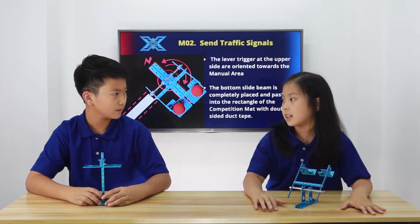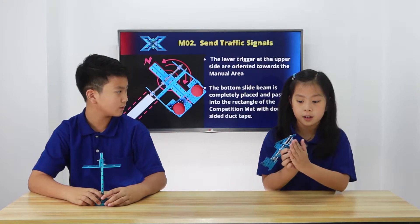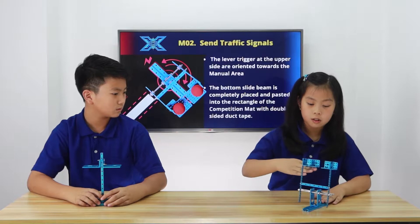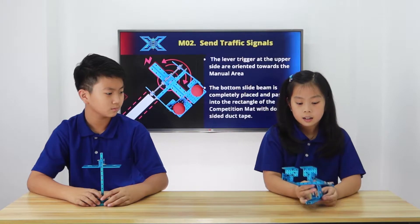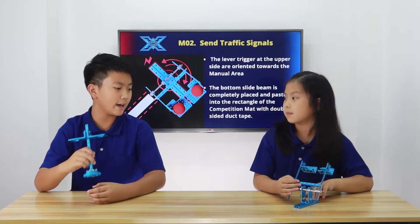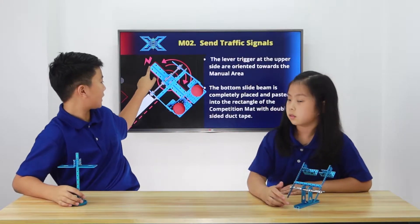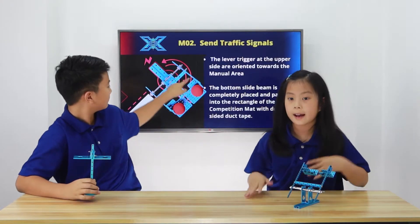And now for M02, which is Sending Traffic Signals. The rules for M02, for putting it down, is that when you put it down and when you fling the transmitter, the balls will go in the direction of the manual stage. This is different from M01 because it uses double-sided duct tape to stick it down on the arena floor. Also the slide beam right here fits into the rectangular outline that was used for M01's ball rack, because they have the same position.